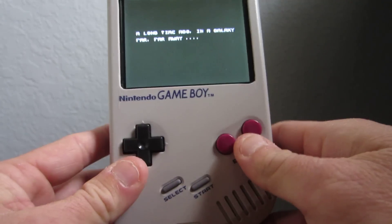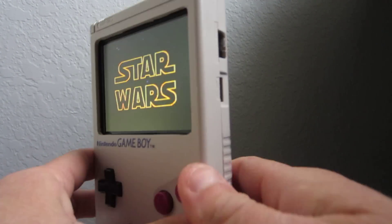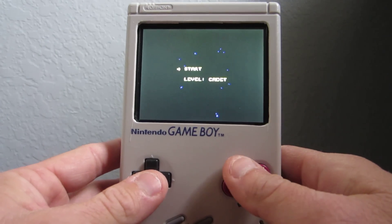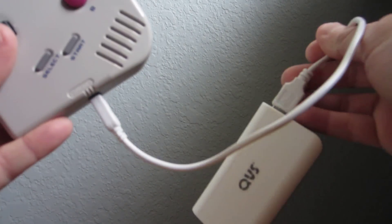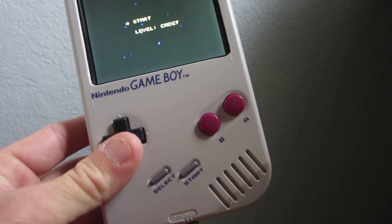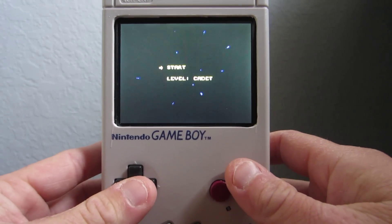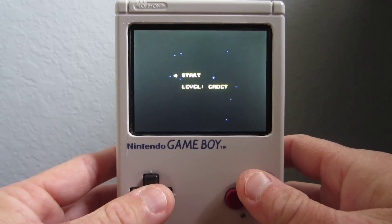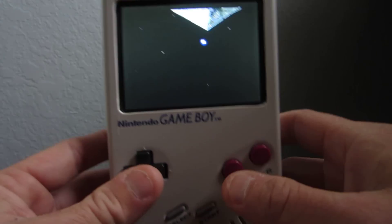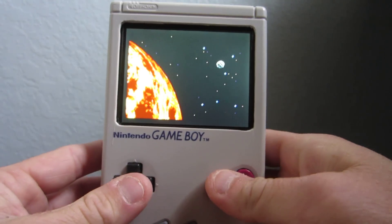I decided to go with an external battery only because space was an issue. The Game Boy's not very big, obviously, and the Raspberry Pi plus the screen take up most of the internal space. Plus with an external battery, I mean, I play mostly at home, so it doesn't really affect me — I can always plug it into a 5-volt phone charger if I need to. I also didn't have to worry about having a LiPo charging board or an up/down volt regulator. And if it ever dies, I just run out and get a new one.